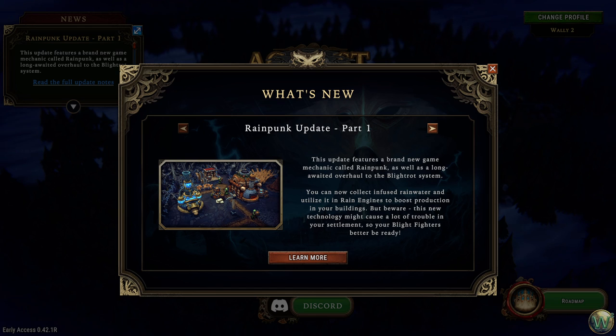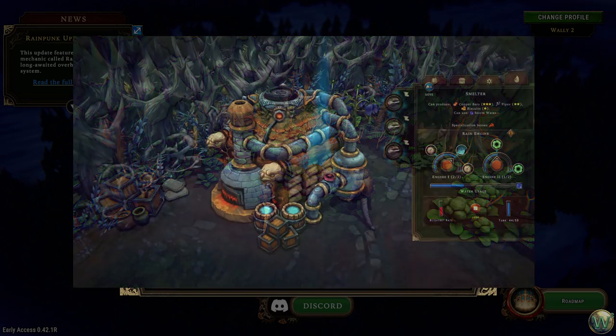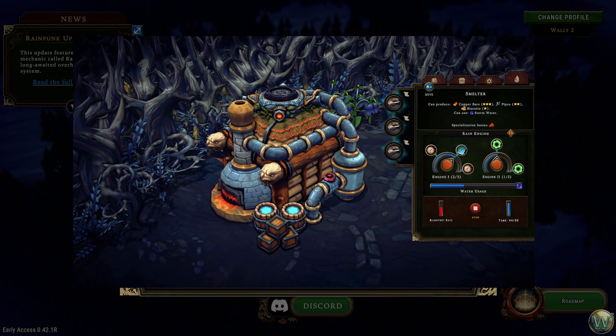Rainpunk technology is not always on a building — you have to install a rain engine in a production building in order to boost productivity using the infused rainwater. There's a new Rainpunk tab in the building UI where you install the rain engine. There are two modules: primary and secondary. The first one increases productivity and the second one influences working conditions.